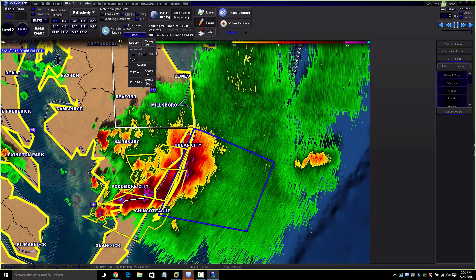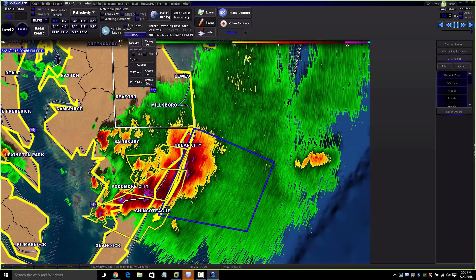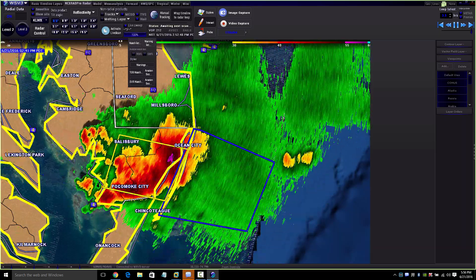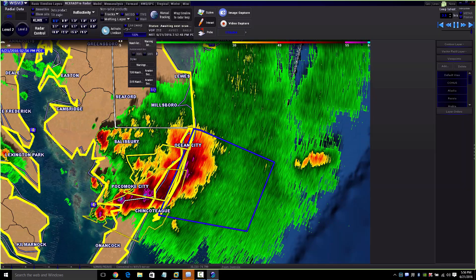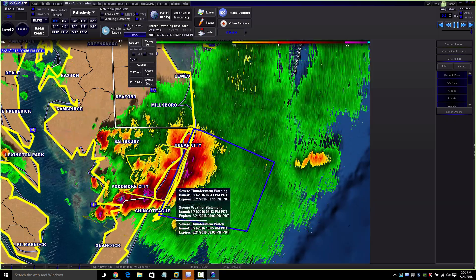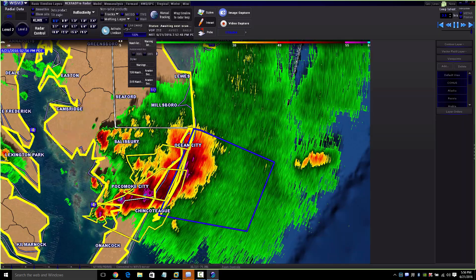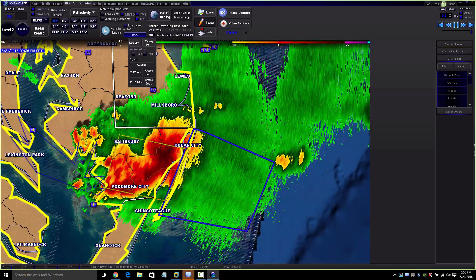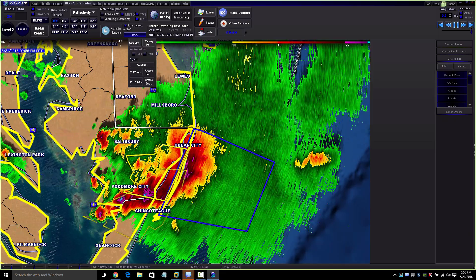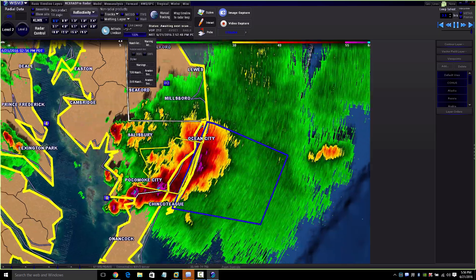This is a severe line of storms. Usually they'll issue a severe thunderstorm warning because of the wind. A special marine warning means you're going to have high surf, a lot of wind, and possibly hail on your boat — that's not good, especially if you have a sailboat. Anyway, how to read these severe storms: this looks like a super big storm right here. Ocean City is getting slammed, and then looks like this next city is going to get it too.